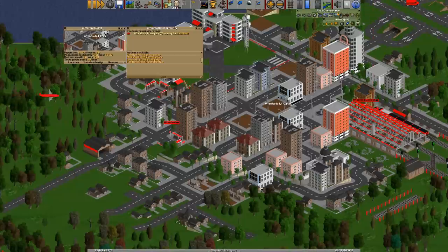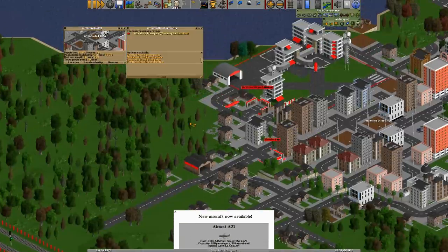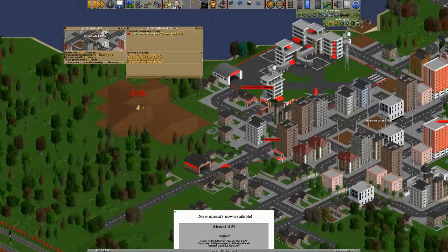Another thing they don't like is adjusting the land height. If I go out to the edge of the city and bring up the land, you can see I've gone from excellent down to very good. If I keep doing this, I go down to good, then medium, then poor, then very poor.